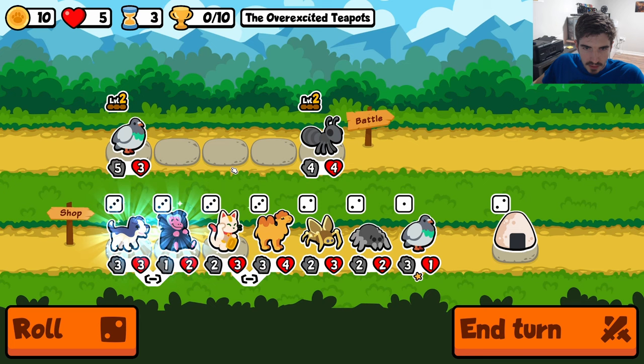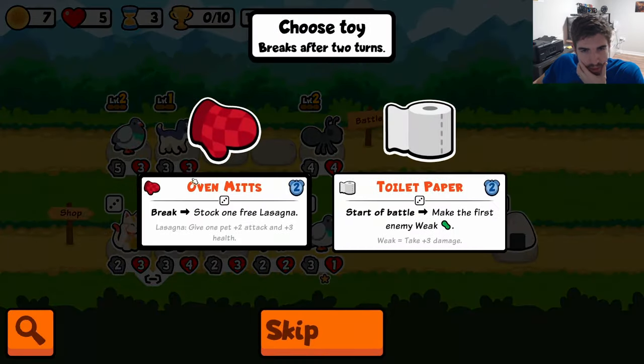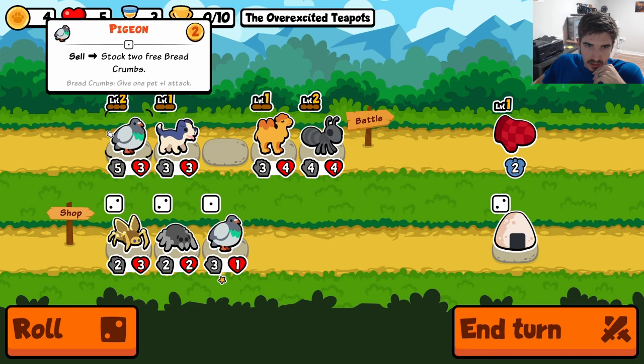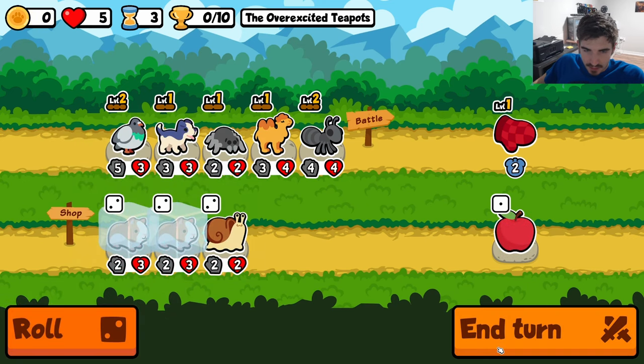We've got to double level up, get all of our options in front of us. I love Lucky Cat, don't get me wrong, I just don't know if I love it on turn three. I think this is better. If we go baboon, we need a tier two. Golden Beetle's fine, but I don't think we want to keep any of the tier twos long term.